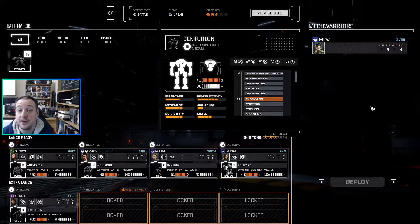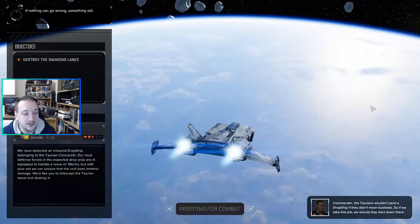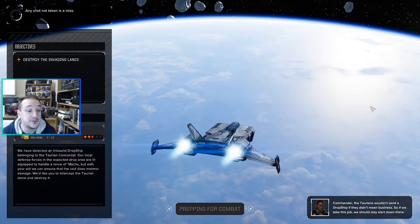Two-and-a-half skulls should be within our ability to handle — and don't forget, skulls are a lie. The payout is about 900-something thousand, which confirms roughly two-and-a-half skulls, so it shouldn't be too bad. There are no updates to BTA right now — I checked literally just before recording — so we're still on the latest version. Just waiting for the mission to load.